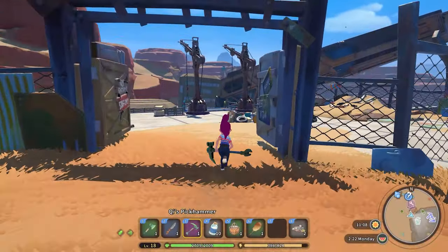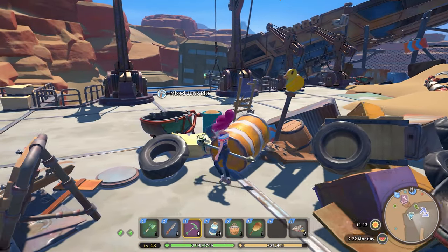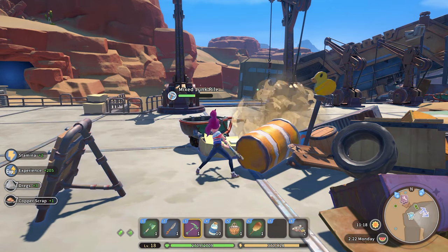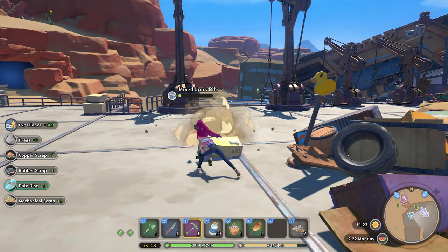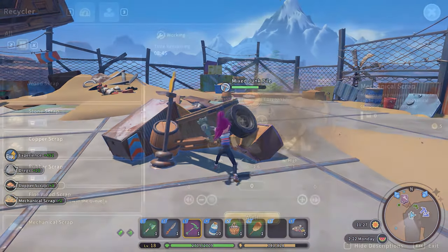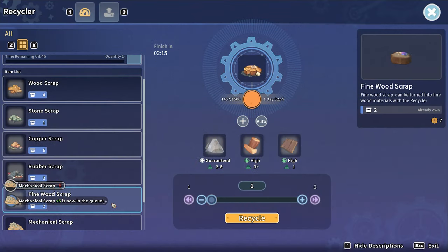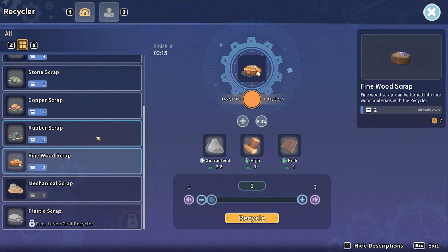Lastly, and this is an 'I will die on this hill' tip and trick: scrap is king in this game. Wood scrap, machine scrap, copper scrap, eventually other kinds of scrap — it's all really, really useful. So start collecting it and breaking it down ASAP. You can find it in a variety of places and you can never go wrong in the early days having a lot of it. I would also suggest having two to three recycler machines built to handle all the scrap you're collecting so you aren't wasting time breaking it all down for materials.